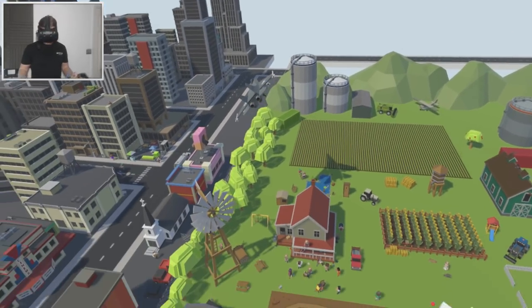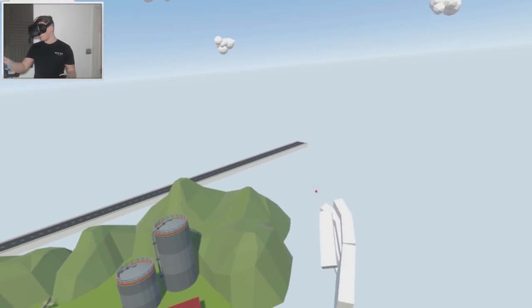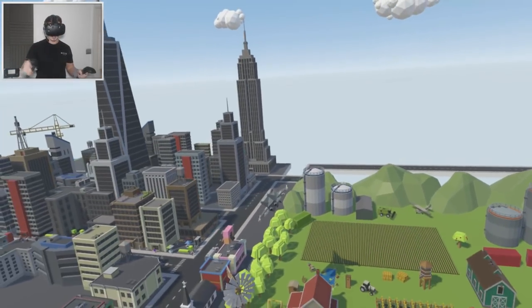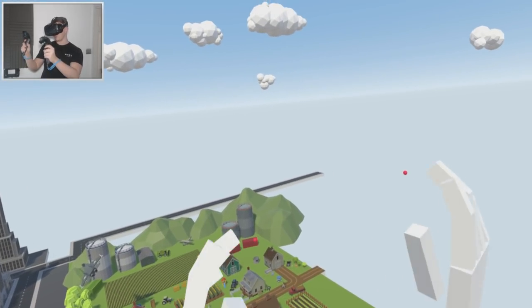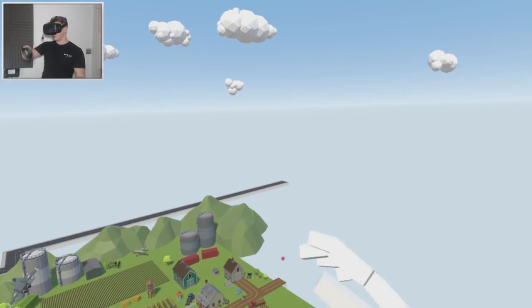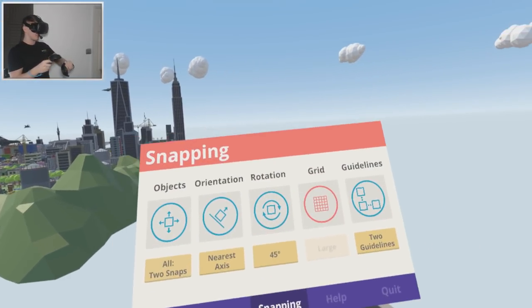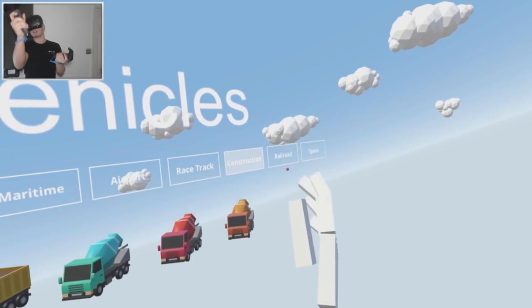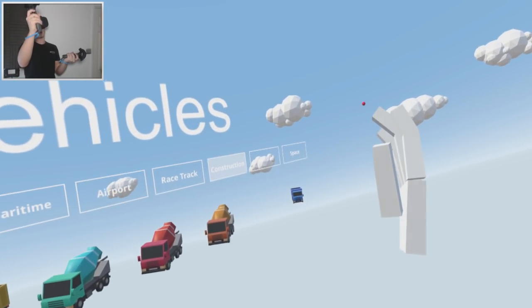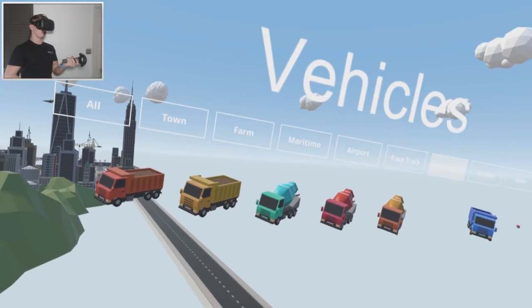Today we're actually making a military base. I literally got hundreds of comments asking me to do one. Now, just like the jail we did over there, it's going to be a little bit difficult to make because there's no tab for military. It would be great if we could have a military tab, but unfortunately there's no such thing in this game right now.